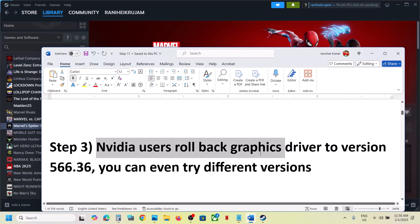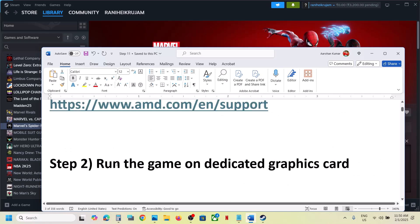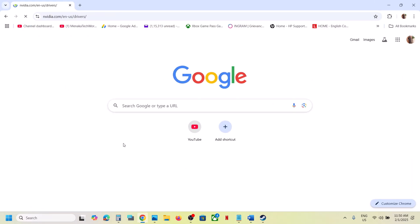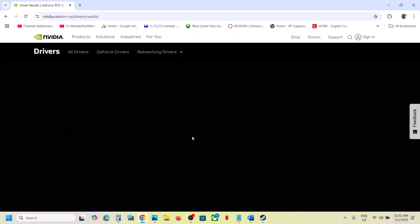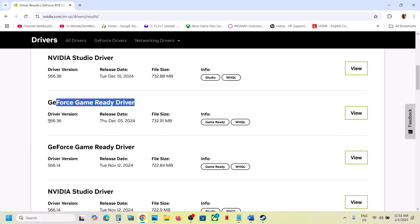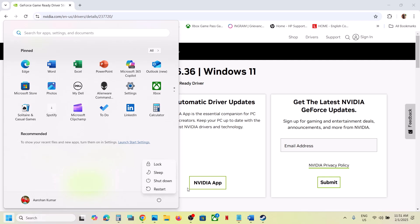For NVIDIA users, you can roll back your graphic card driver to version 566.36 — this has worked for many. You can also try different versions. Go to the NVIDIA website, select your graphic card and the right operating system, click Find, then click 'View more versions' and find GeForce Game Ready driver 566.36. Download it, run the exe file, but make sure to put a check on 'Perform a clean installation.' Restart your computer and then launch the game.